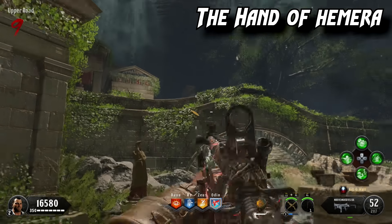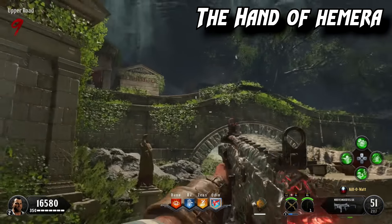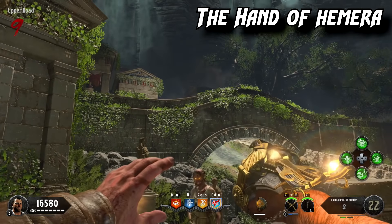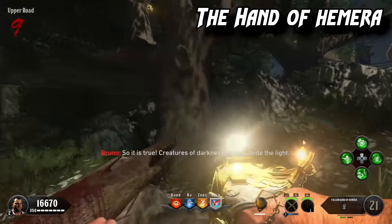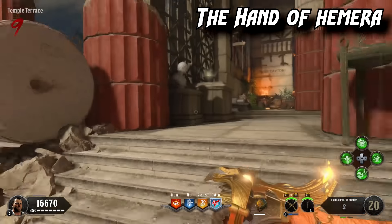The second mirror location is over by the bridge — same process, shoot it until the light bounces off, hits the crystal, and into the bowl, then melee the bowl and take it back to the shrine. The third location is in the Temple Terrace — hit the crystal there the same way.